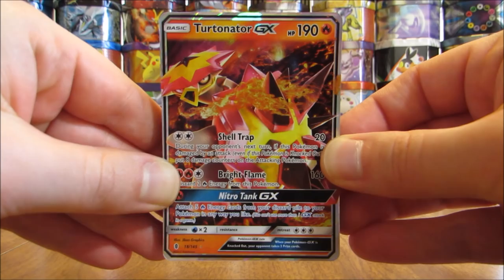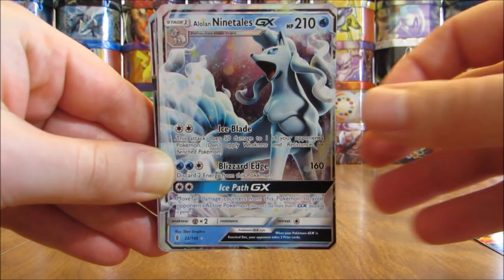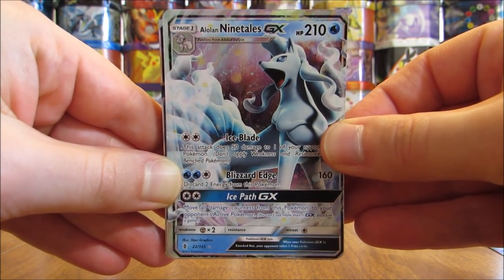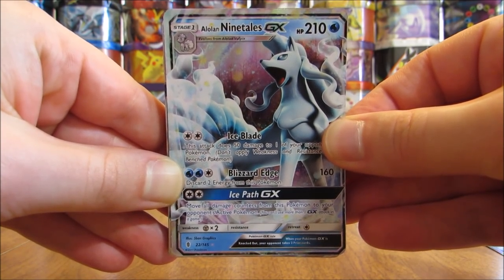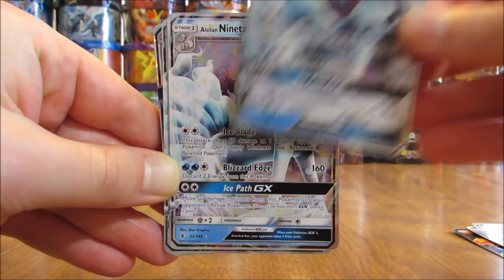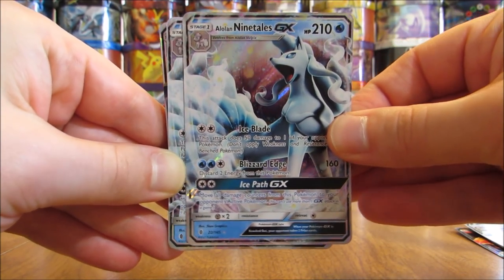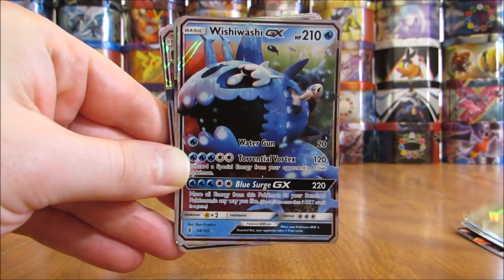Just one Turtinator. All of these cards are up for trade, but I'm really only looking for gold star cards, and I can definitely trade a lot of cards from this set for just one gold star card. Alolan Ninetales is next — I have six of these, so this is the one I have the most of for regular GX cards. These cards are actually almost easier to pull from packs than holo cards. Same goes for Sun and Moon — regular GX cards are pretty easy to pull.